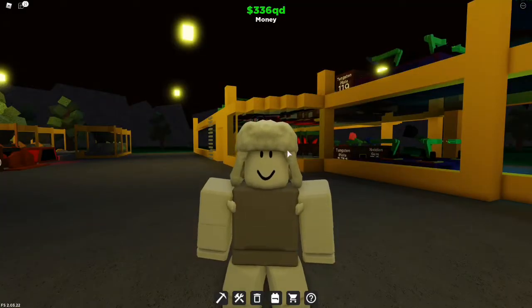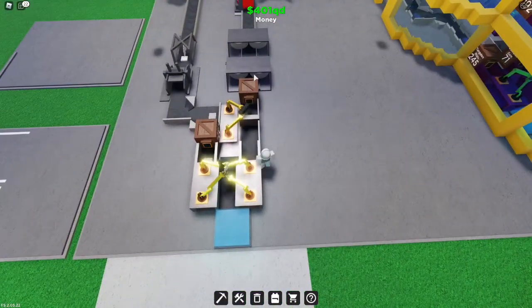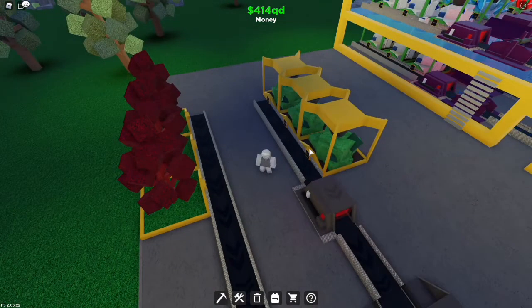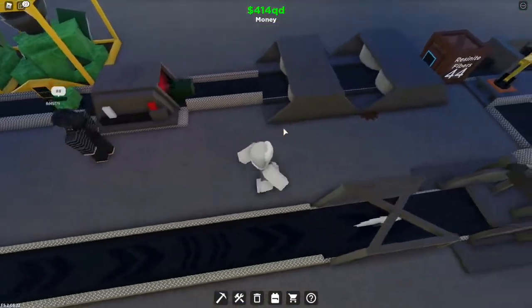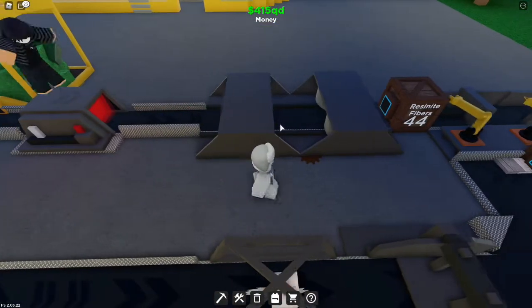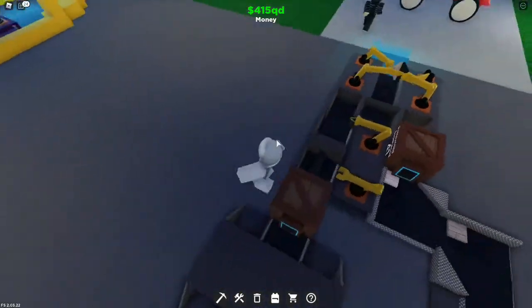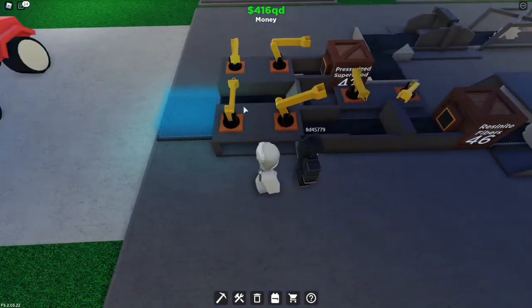Now let's go on to the tier 3 design. For the T3 factory we are going to be making the T3 living composite factory. We're going to start with the right side which is the resinite side. Place down however many resinite farms you want, then place down a tier 3 furnace, two tier 3 extruders, a container to stop clogging, a tier 3 assembler, and then the tier 3 dual assembler.